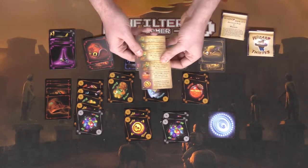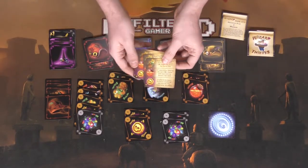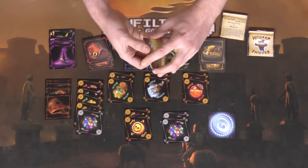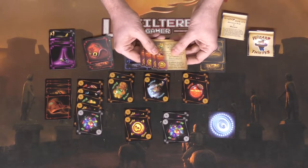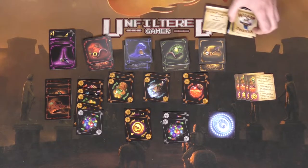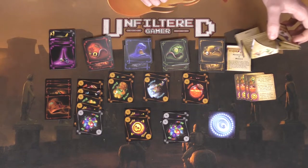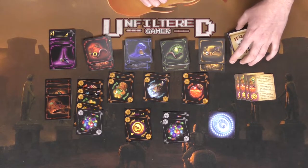The final thing you need to know about is the player reference card, with a front and back explaining how all the different items work and how you can utilize them depending on your class and what you play. And of course the rulebooks, which are very easy to read and not very long, so pretty quick to understand the game.